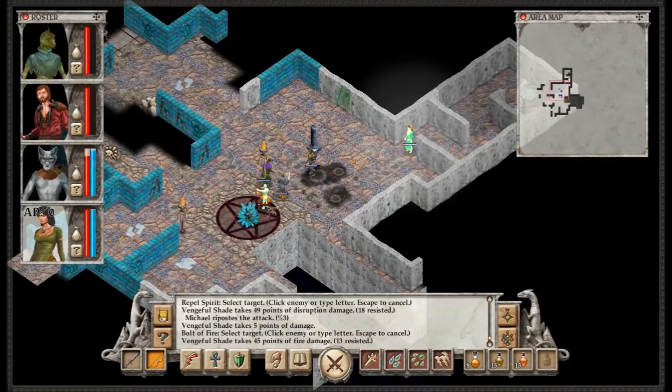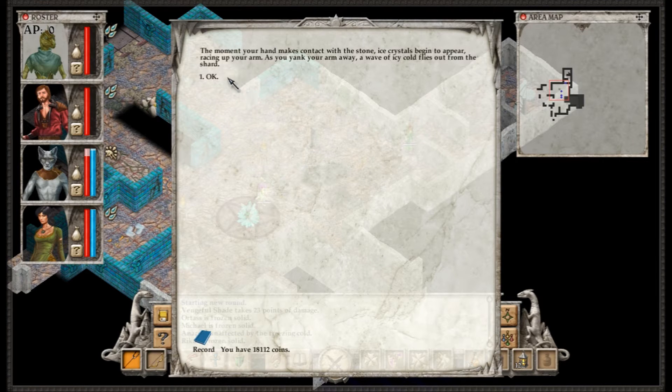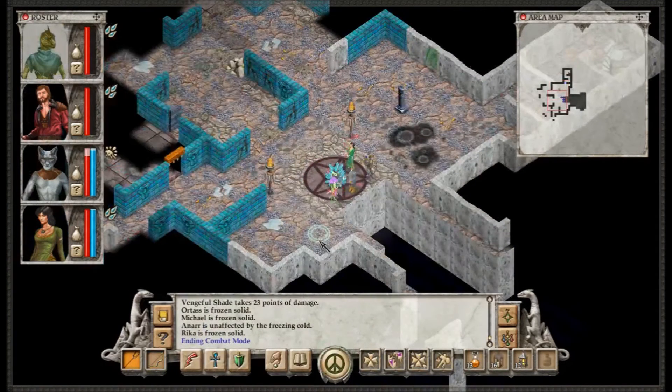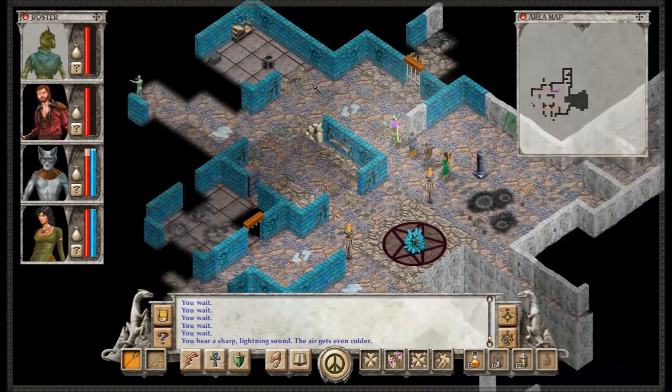Maybe we can do something to shatter it? You'd get close enough to inspect this crystal. A tendril of light extends from it into the chasm, fishing for shades. The air around the shard is painfully cold. Touch the crystal? The moment your hand makes contact with the stone, ice crystals begin to appear, racing up your arm. As you yank your arm away, a wave of icy cold flies out from the shard. Break it! The stone is powerful but delicate. You deliver one sharp blow, and a long crack appears in its side. The string of light dangling into the chasm fades. Okay, so don't touch the crystals — good to know.